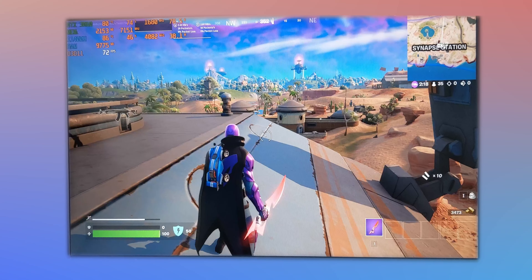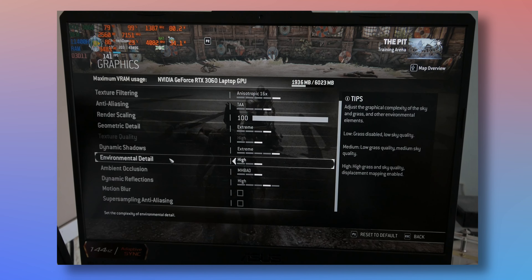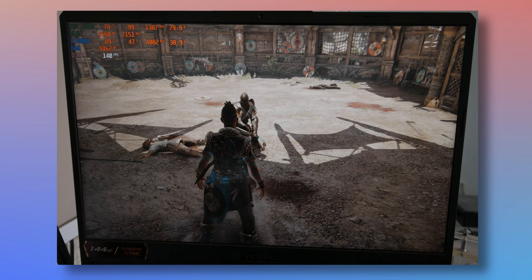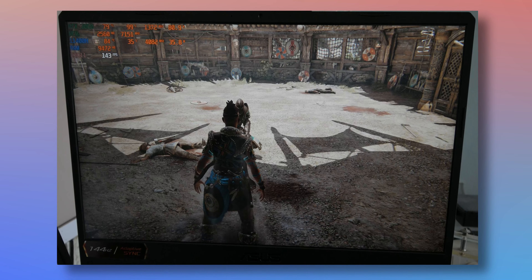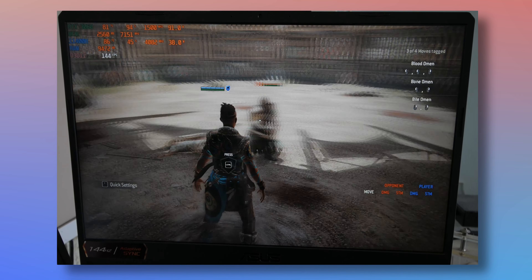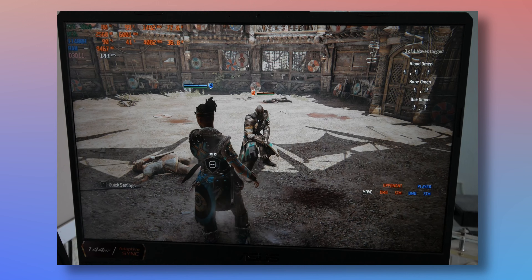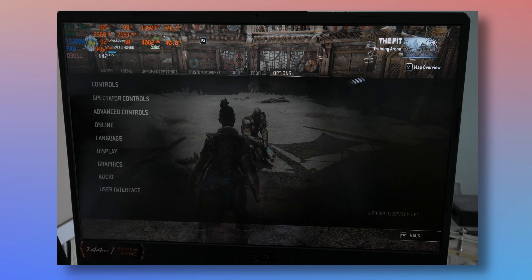Fortnite is a worst-case scenario, so let's jump to a graphics-heavy game with higher FPS — For Honor. If you max out all settings in For Honor, the GPU is working overtime and the CPU is relaxed. So if your GPU is capable, always max out settings to release stress from the CPU. For high FPS gaming with high graphic detail you'd want DLSS or FSR, but this older game doesn't have those options. You can reduce render scale — dropping to 50 percent makes FPS skyrocket, though now we may be CPU-bottlenecked again.